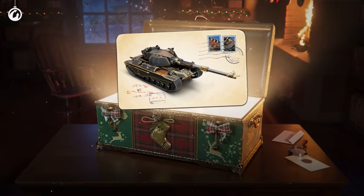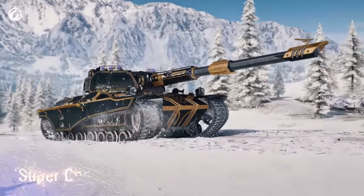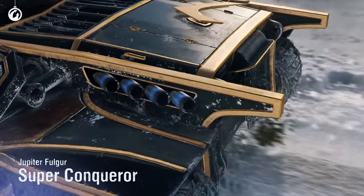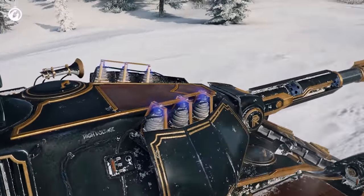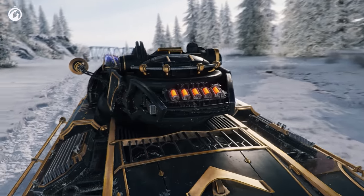Large boxes also contain new 3D styles. The Super Conqueror — an exquisite hot combination of Art Deco and Electro Punk. Just look at it. This Brit is literally sparking. And most importantly, this dandy has its own vehicle HP indicator.